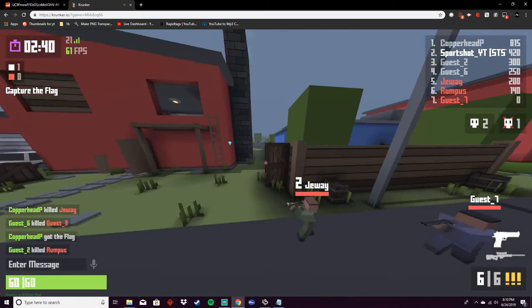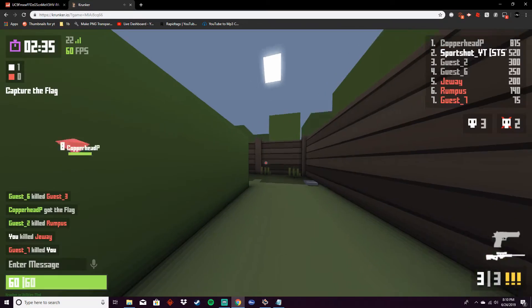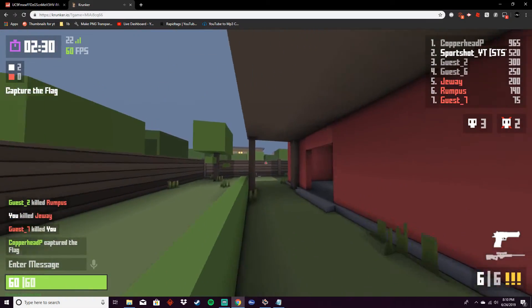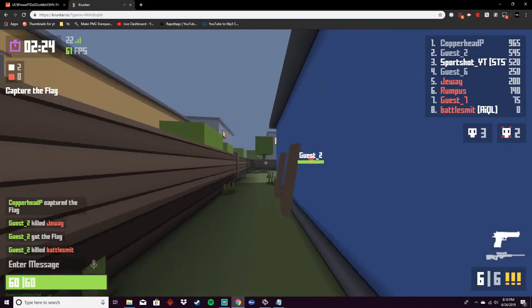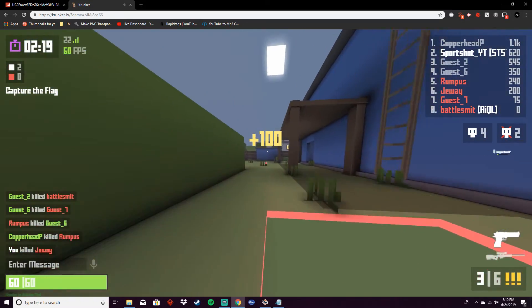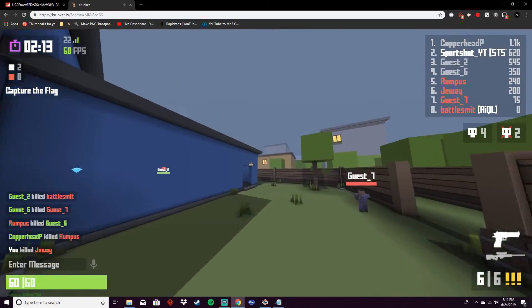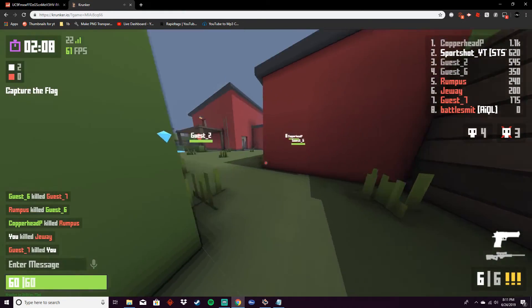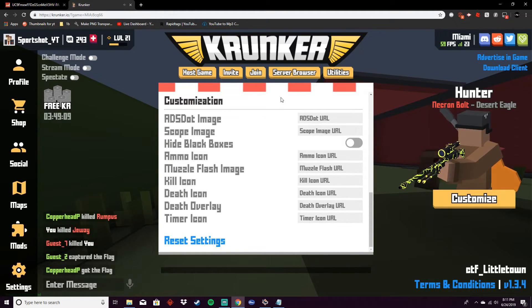You can also use it with iron sight weapons — if you turn off iron sights, it will turn off the entire model, and since there's no image for the iron sight, your sight won't show up normally. So for iron sight weapons like the Deagle or other secondaries, this is really useful so you can actually see where you're aiming.